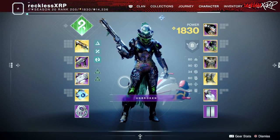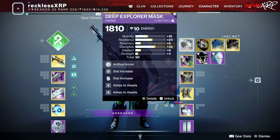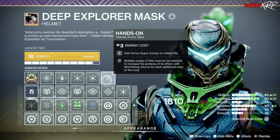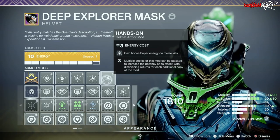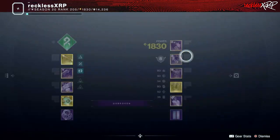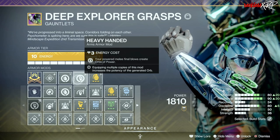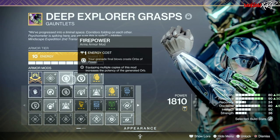Next, let's go over our armor. We have two pieces of Artifice gear — the helmet and the class item. For the helmet, we are running Double Ashes to Assets, which grants bonus super energy on grenade kills, and Hands-On, which grants bonus super energy on melee kills. When you use your grapple with the powered melee, it counts for both — so that's important, especially for the gauntlets. For the gauntlets, I am running Firepower, where grenade final blows create orbs of power, and Heavy Handed, where powered melee final blows create orbs of power. Both activate when you use your grapple with your powered melee.